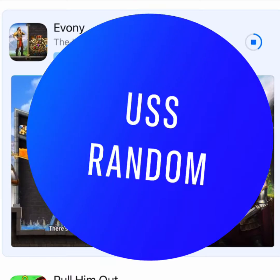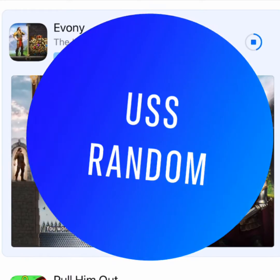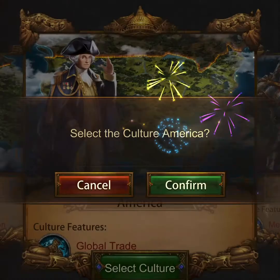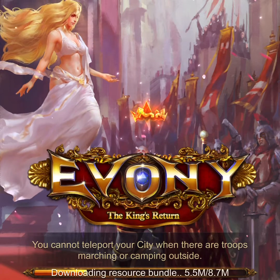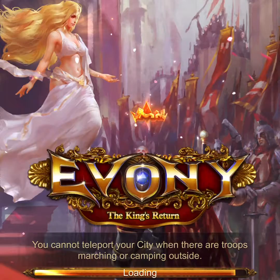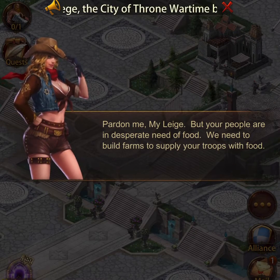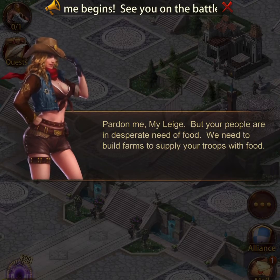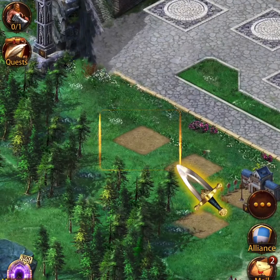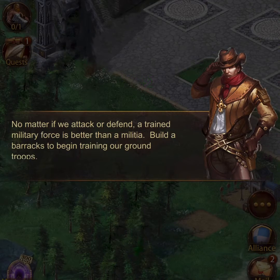Welcome back aboard the USS Random. Let's jump into it. And look, we are picking a culture. I thought this was a puzzle game — that's what it advertised as, that's what brought me in. Why would I need to pick a culture in a puzzle game? Because it's not. It's another one of those strategy building resource games. And yes, it's going to make me jump in and start building stuff, just like all these strategy building resource games do.